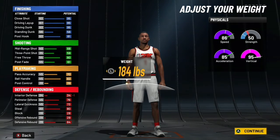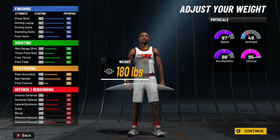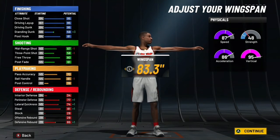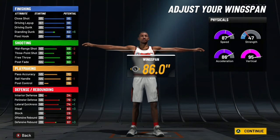You want to go 6'5", 180 pounds, and after that you want to max out the wingspan all the way to 86.0.